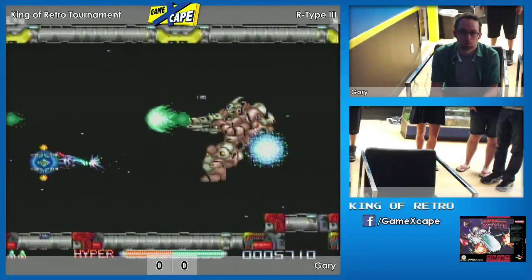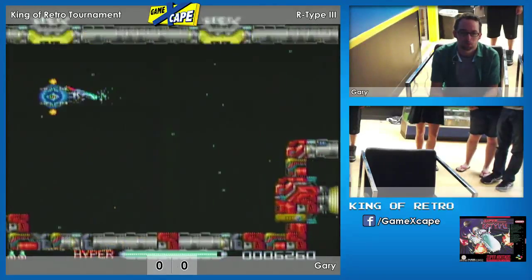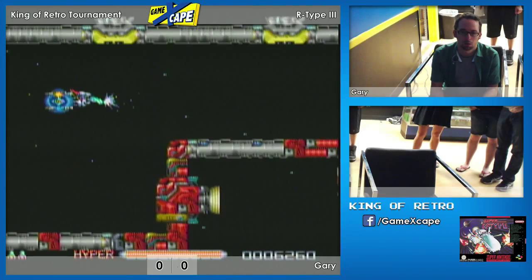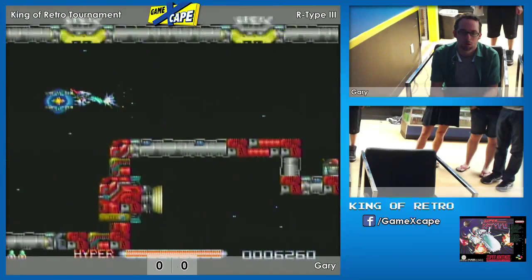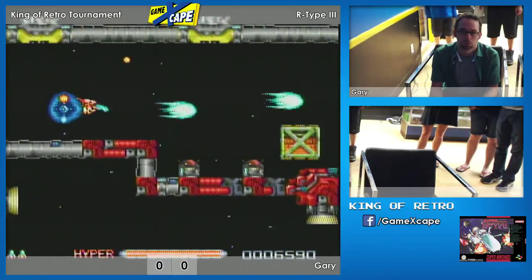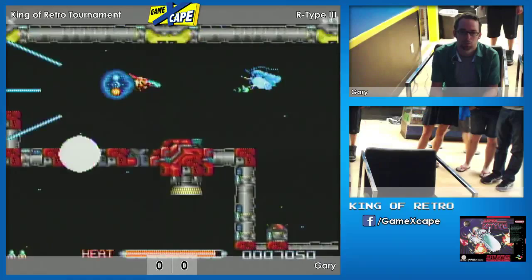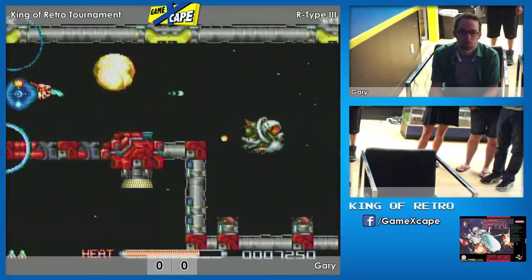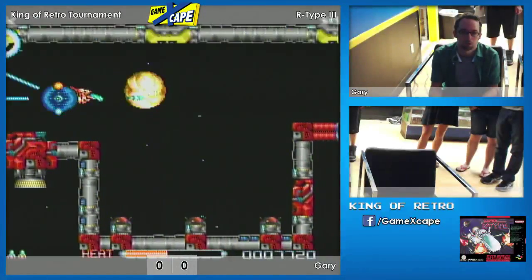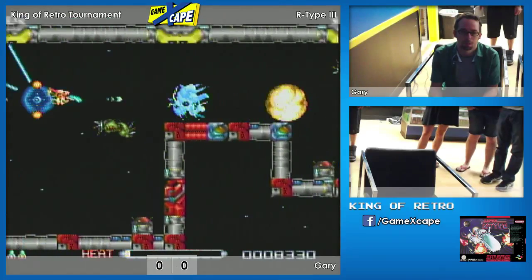Oh close! He's got it in front of him now, he needs to kill that. Oh, very nice! Oh my goodness, I thought he was gonna die. He still has all three of his lives. He's got a machine gun in hyper mode. He has so far gone the farthest. The new ability — it's a three-way shot from behind. Wow, that is handy!